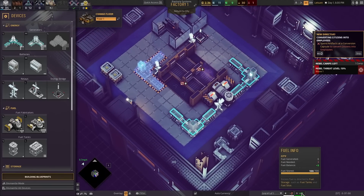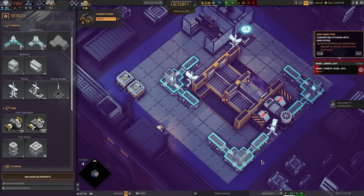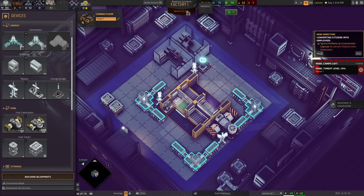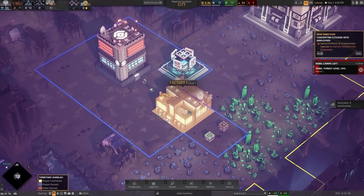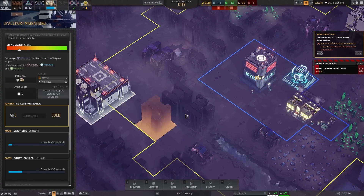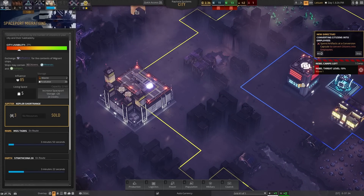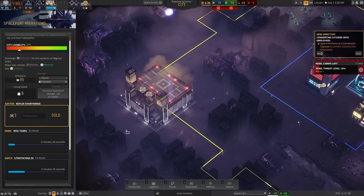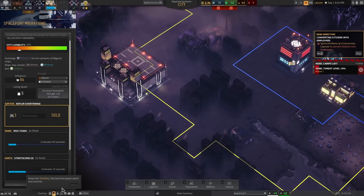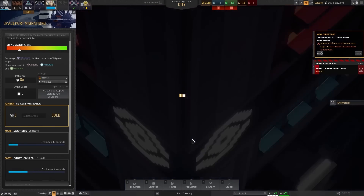Now we have plus three fuel — we want to bring that down to either zero or plus one. Now we're finally energy positive. Let's hire the two or three or four. Now the workers will come in and now we can go ahead and go back to the HQ. The laser turrets in your defense can be upgraded and they pull from batteries — the longer you sustain fire against enemy ships, the more those batteries will be drained. Fuel storage is also a thing, so the gas can be stored.